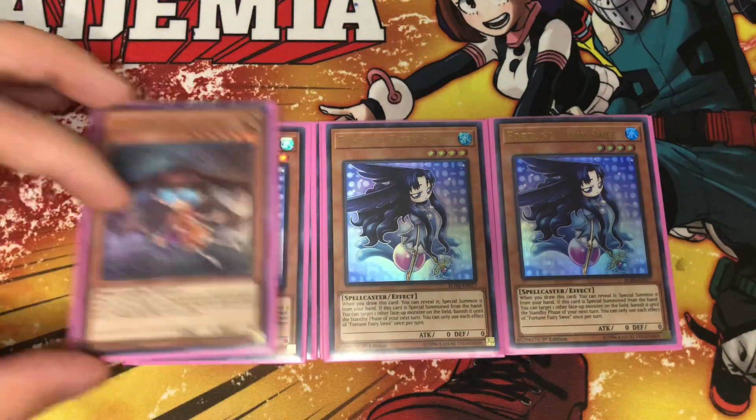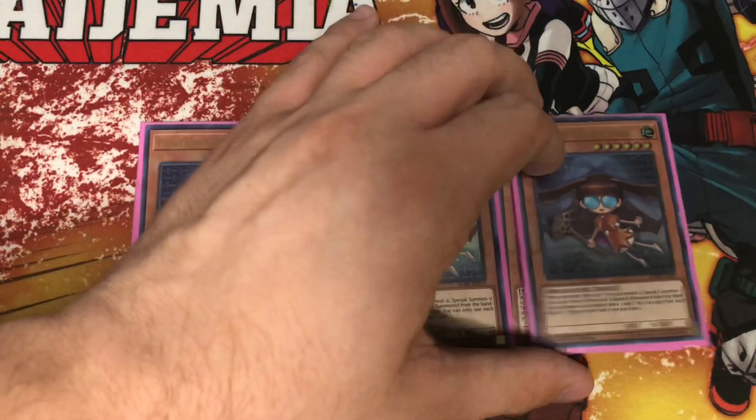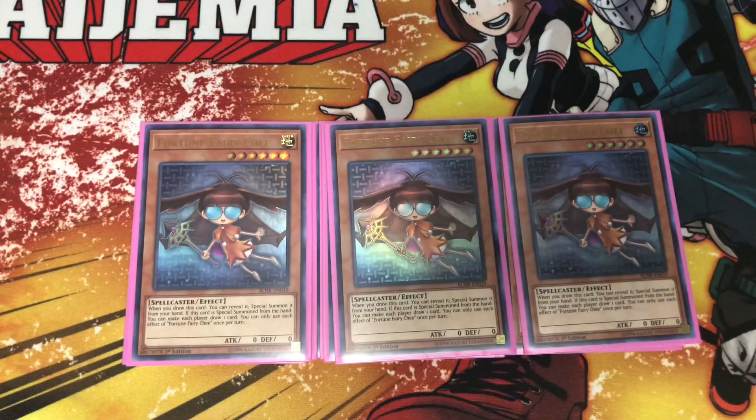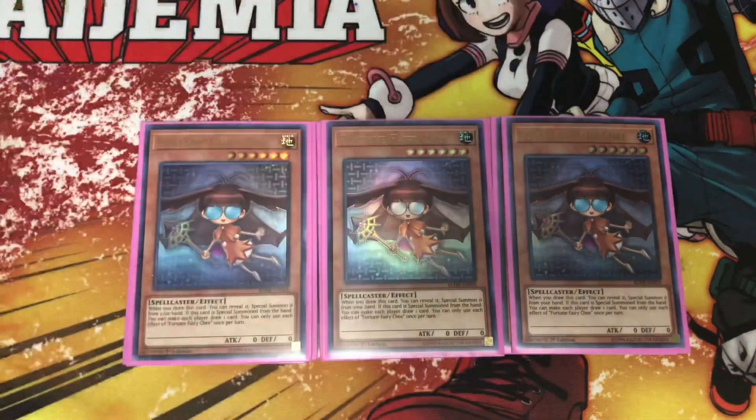Skipping level five, we go to the level six Fortune Fairy Chi. Chi is a card I'm on the fence about because when she's special summoned, both you and your opponent can draw a card. She helps get to your plays faster since drawing cards is everything in this deck more than usual, but since you're giving your opponent a draw it's kind of a double-edged sword. Personally, I like it in the pure build at least.